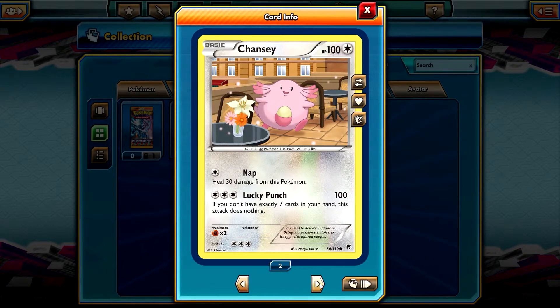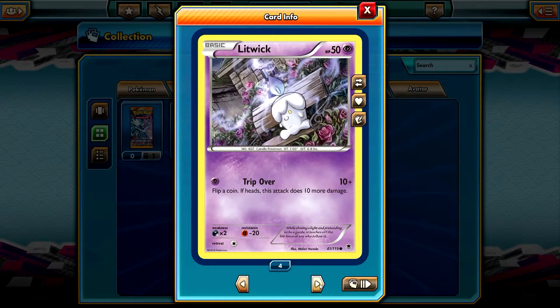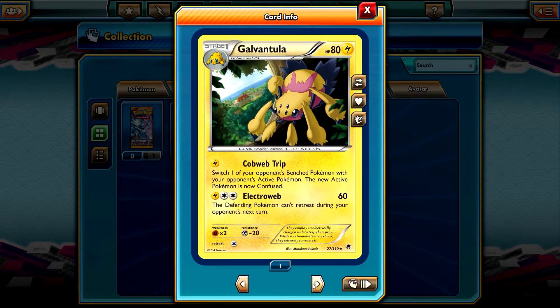Chansey — a reverse holo Chansey. Didini maybe, Finneon, Litwick, Pucsiena — I have so many of those. Galvantula is a rare non-holo rare.